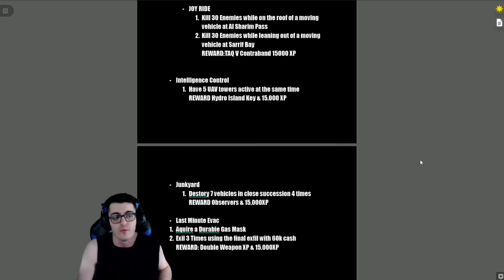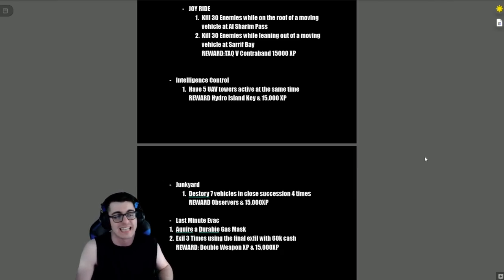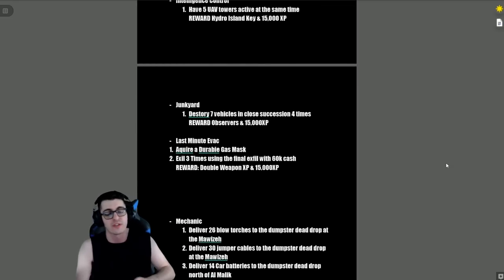'Joyride' — kill 30 enemies on the roof of a moving vehicle at Al Shireen Pass and kill 30 enemies while leaning out of a moving vehicle at Sarah Bay. Reward is a Tech V contraband and 15,000 XP. 'Intelligence Control' — have five UAV towers active at the same time, reward is a Hydrod Island Key and 15,000 XP.